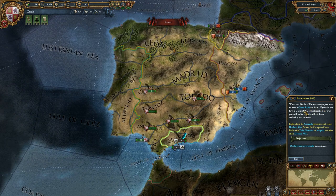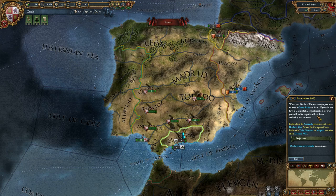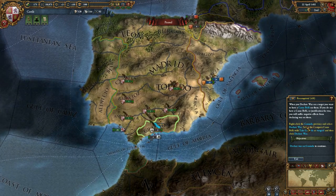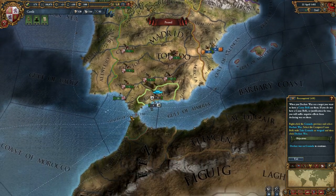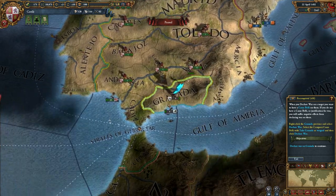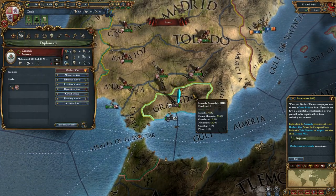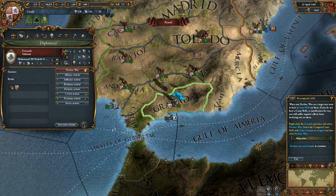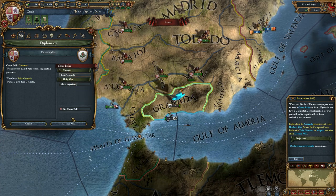When you declare war on a target, you want to have a Casus Belli on them. If you do not have a Casus Belli or justification for war, you will suffer negative effects from declaring war. Right click the Granada province and select declare war. Select the conquest Casus Belli and take Granada as a war goal, then click declare war. The diplomacy shortcut is to just right click on a province — diplomacy takes us there, or right click takes us straight to it. We're going to take Granada as our Casus Belli and declare war.